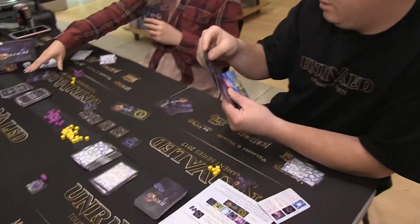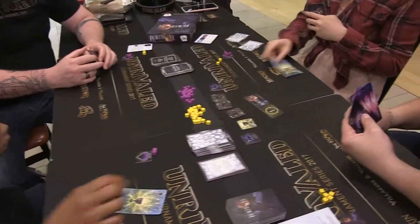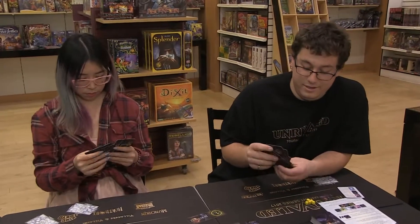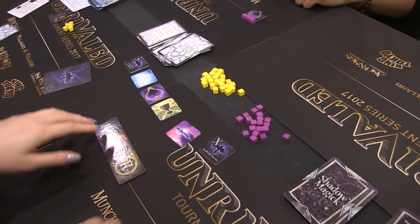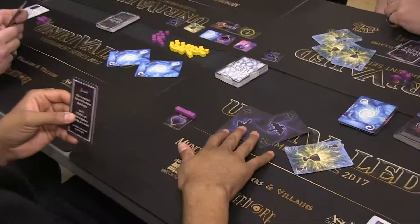Players must be wary of what they give their opponents because it may empower them rather than hurt them. While collecting and passing cards, you get a glimpse of what is in play during the rounds, where that knowledge can be used to decide what will be best for your hand. Of the 5 suits, there is one that is an interesting tool where if used improperly can be harmful to its wielder — the Raven.